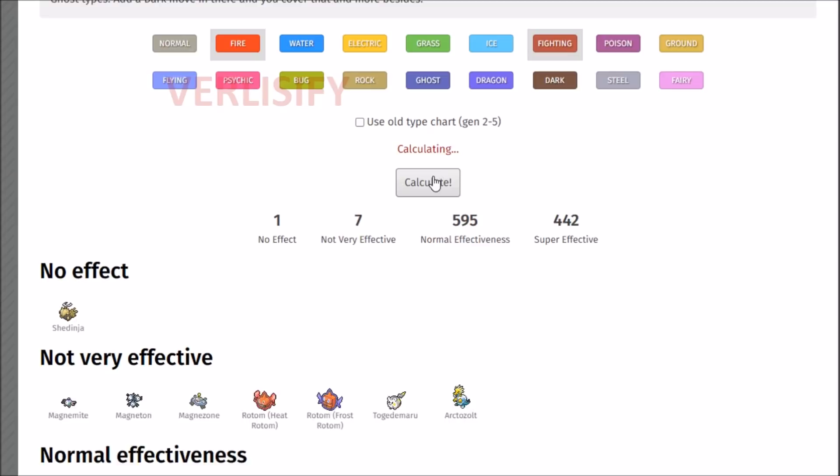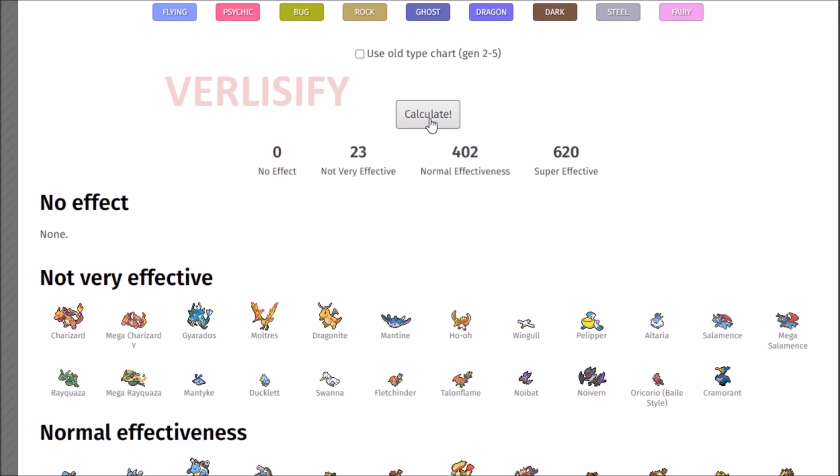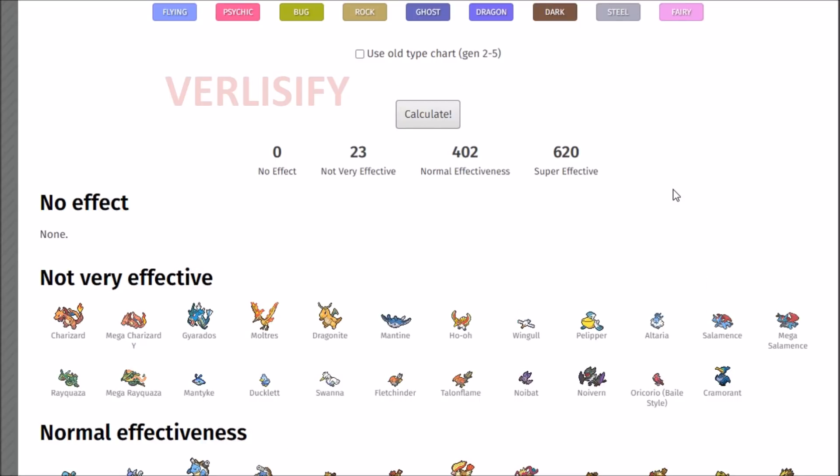We can look at Blaziken and see Fire Fighting is pretty solid - 66 on the Not Very Effective, 515, 464. But when you add in Ground, it doesn't get rid of your problems like Gyarados, Dragonite, and Mantine on a Rain Dance team with Pelipper. So adding in Earthquake, even though it sounds cool and adds a decent amount of super effective hits - almost 160, that's crazy - it doesn't stop the strong Dragon Dance Pokemon from obliterating you. And it means that you don't really have an option against them, because they're going to be resisting you even if you are faster than them. So the game gets weird.